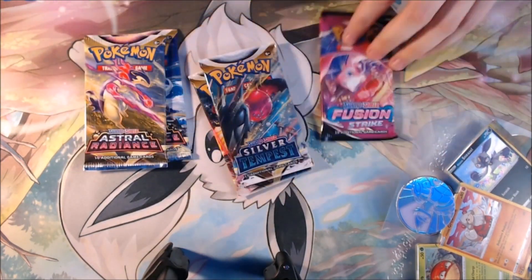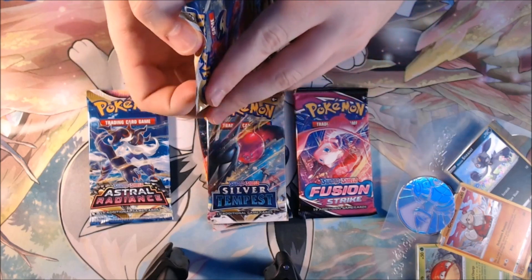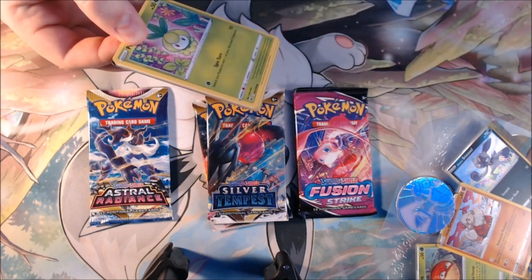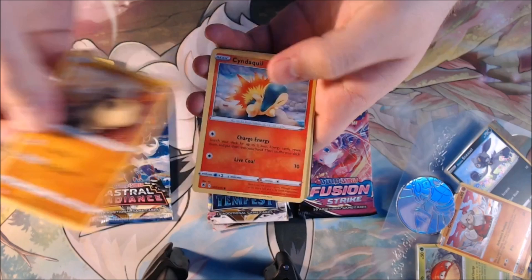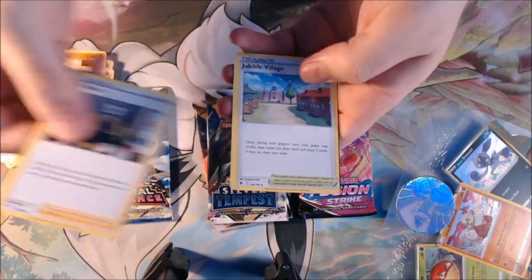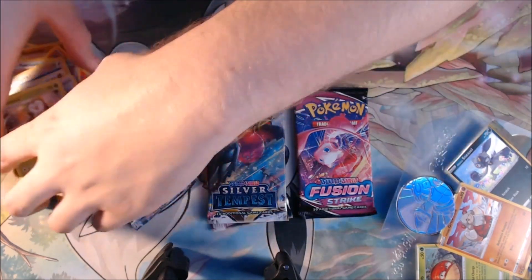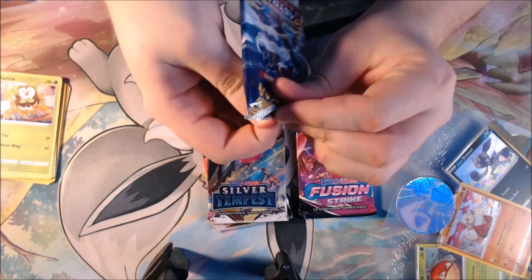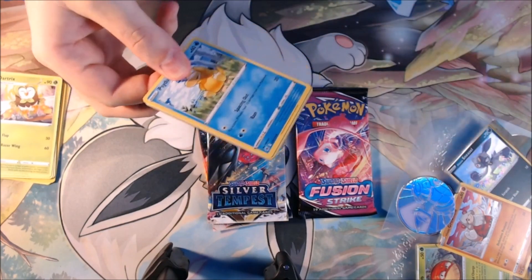So we got our Astral Radiance and Silver Tempest packs — there's the code card for anyone that plays. Let's take a look at these packs: you got some Astral Radiance, another Astral, Silver, Silver, and a Fusion. I'll probably save the Fusion for last. Let's go straight into the Astral Radiance. There's a bunch of cards I need from each of these sets — well, I don't need them, but it would be nice. Petalil, Bergmite, Hippopotamus, Cyndaquil — my boy, my favorite — a Ponyta, Teddiursa, and a Mamoswine. Hopefully this video isn't going to be too long; my last one was like four, not even five minutes. I kind of want to keep that pace up — just opening one or two things, keep it short and simple for you guys.